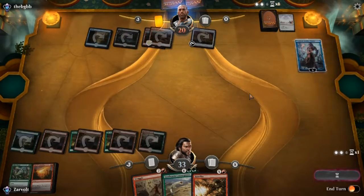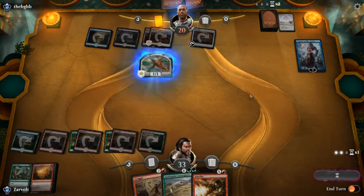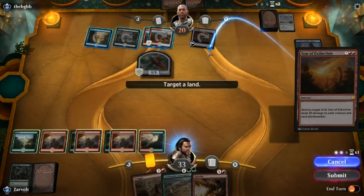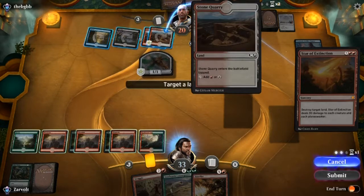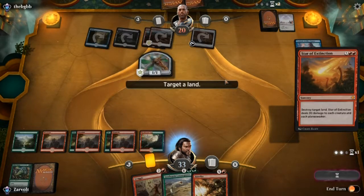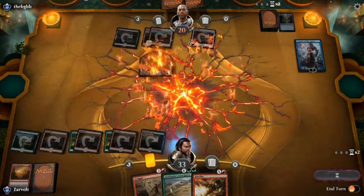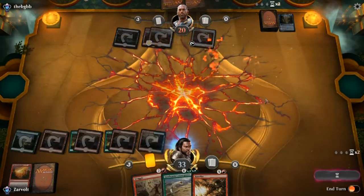Cleansing Nova gets rid of all creatures, so they get rid of our creature but they get to keep their Ornithopter. There's Star of Extinction, so I guess we can get rid of Tezzeret and kill one of their lands — kill their blue source in case they've got counterspells.